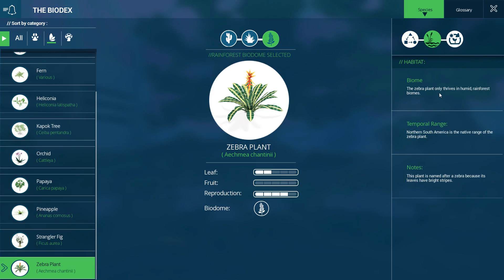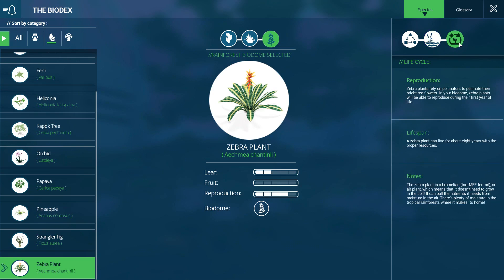Rain that falls on the leaves falls directly into the plant's roots - wonderful! They remind me a tiny bit of bromeliads, and you guys know the adorable little tree frogs who will actually lay their eggs inside the pools of water inside a bromeliad and take care of their young - they're super cool! The zebra plant only thrives in humid rainforest biomes and relies on pollinators to pollinate its bright red flowers. The zebra plant is a bromeliad or air plant, which means it doesn't need to grow in the soil - I would love to stick these up in trees!